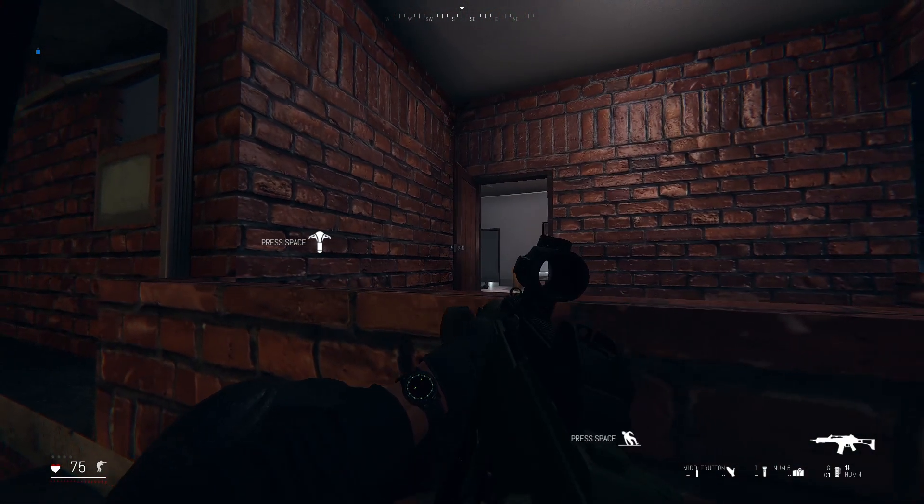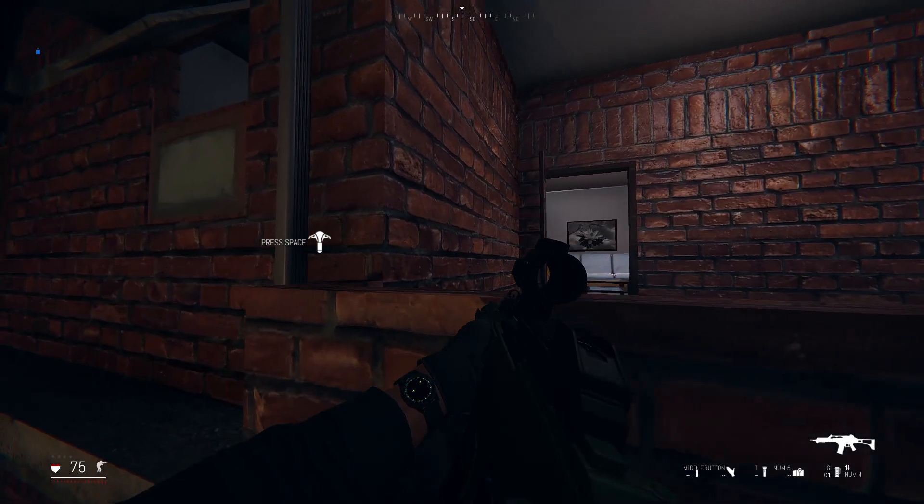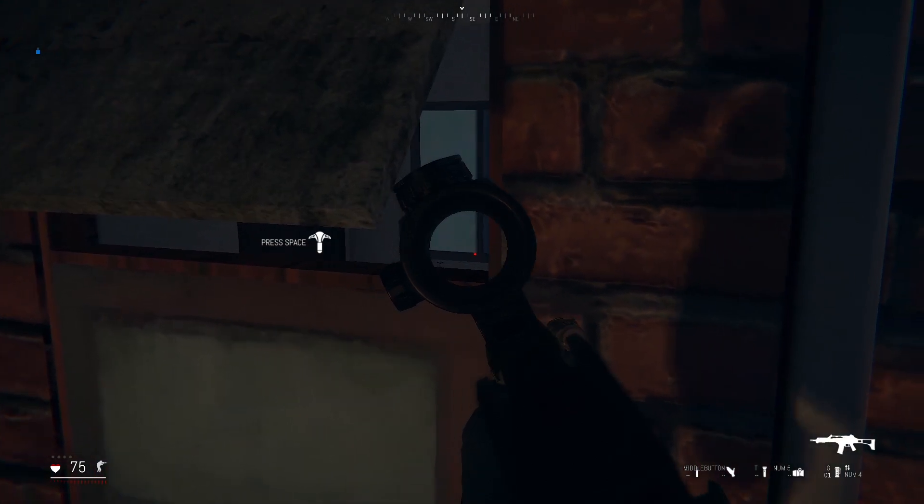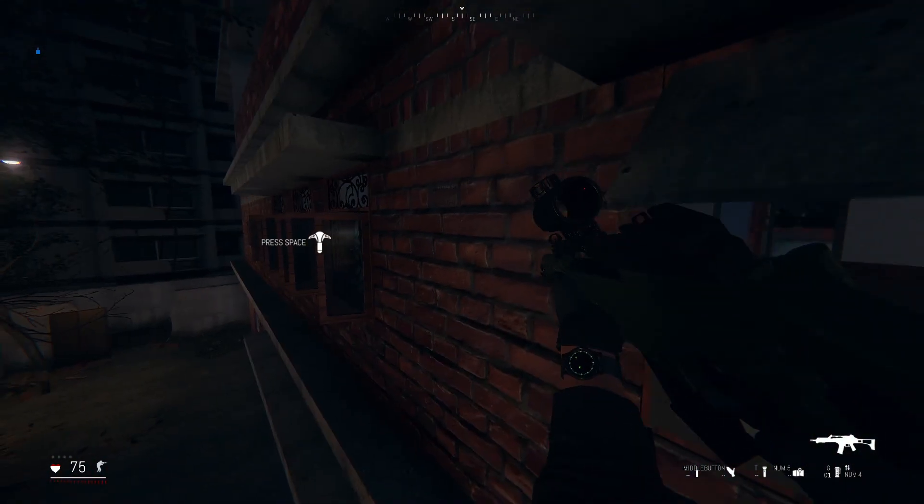I see a flashlight but I don't see anyone coming here. Let's just make sure this room is clear. I think it is. Okay, let's see what we have in this one — take my time.